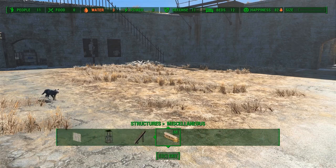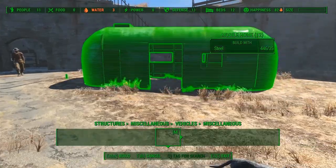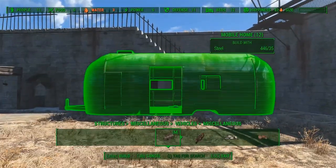I first place a caravan. This is just for decoration since we can't place anything like beds or furniture in there. It is floating in the air a bit now, but we will fix that later.